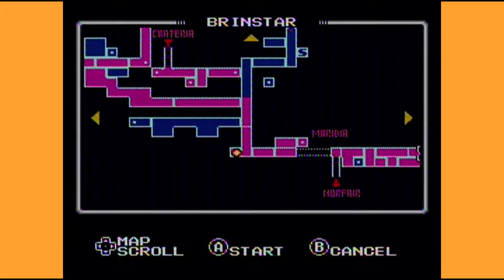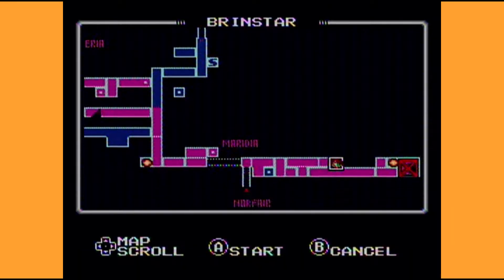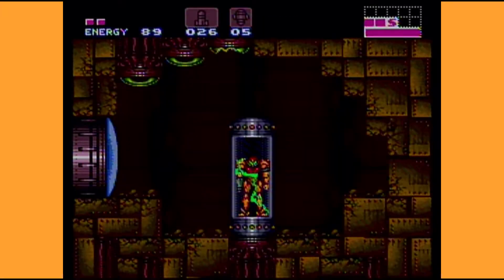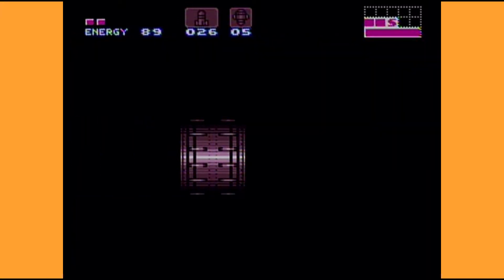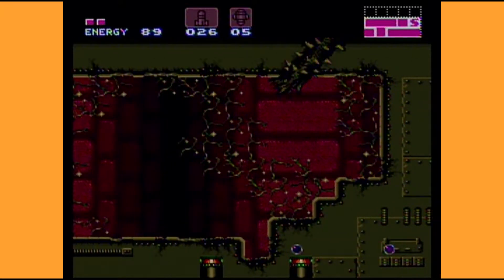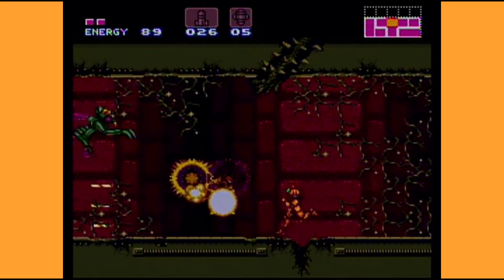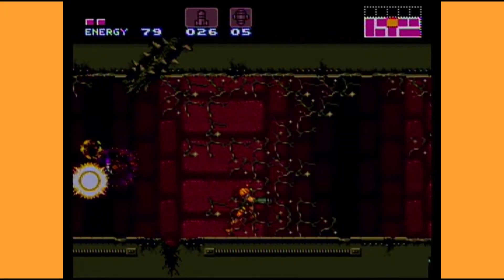All right, welcome back — time to get back into some Super Metroid. We've beaten Kraid, and apparently we're going to head towards Norfair. We've got our spacer beam and our varia suit, though I have no idea why I'm giving them such names.